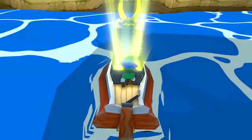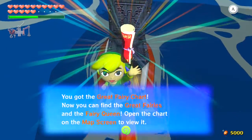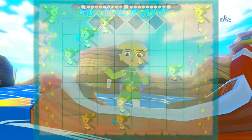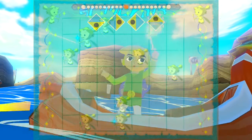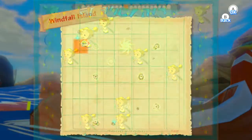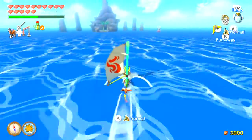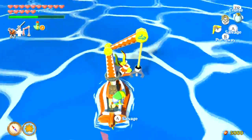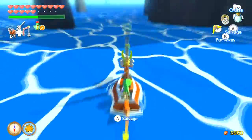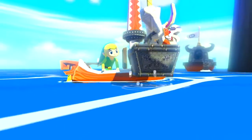You get the Great Fairy Chart! The Great Fairy Chart shows all the locations of where the Great Fairies are, and that includes the Great Fairy for defeating the Big Octo that gives you a magic upgrade. Very useful if you want to start upgrading your bombs, arrow capacity, and your bomb and arrow and wallet capacities — those Great Fairies are very useful.